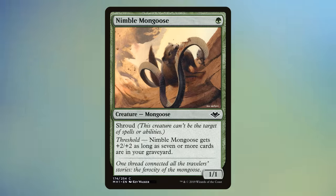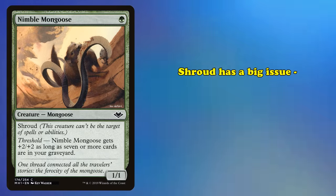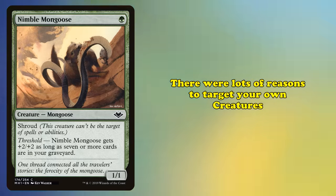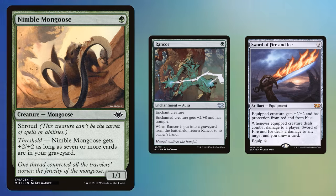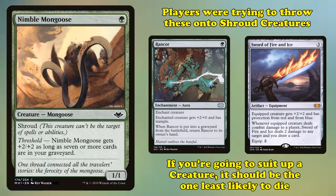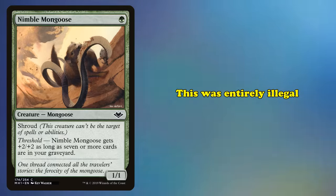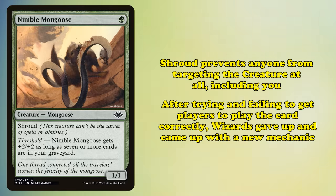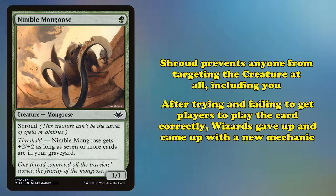This led to Shroud, Wizards' first answer to the problem. This mostly worked, but it had a big issue: players weren't playing it right. There were lots of reasons why you'd want to target your own cards with your own effects, especially with auras and equipment in the game. Players were trying to throw these cards onto their Shroud creatures, which makes a lot of sense — putting everything into the creature least likely to die is the best course of action. Of course, this was entirely illegal. Shroud says the creature can't be targeted by any spells or abilities, not just your opponents'. Wizards tried to get players to play the keyword correctly for years, but eventually gave up and decided to come up with a new keyword that worked the way people wanted it to.